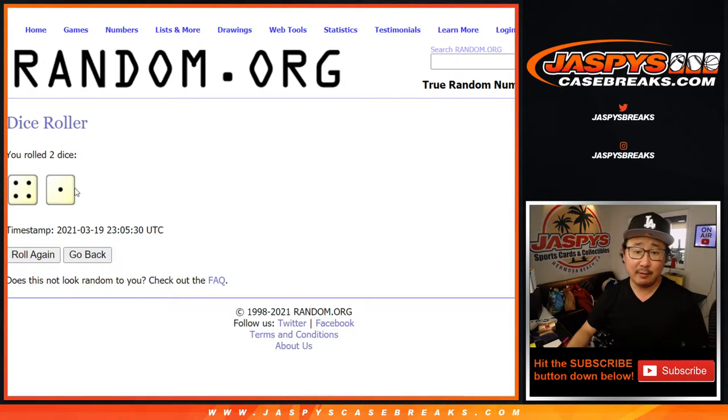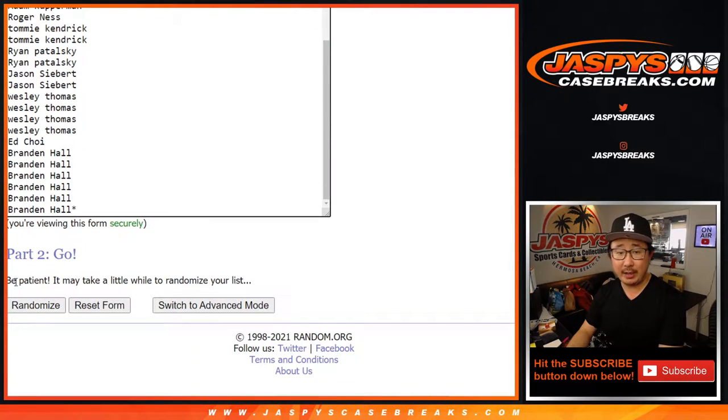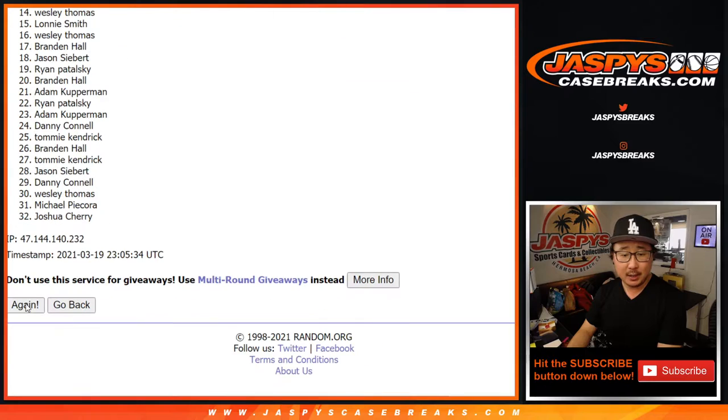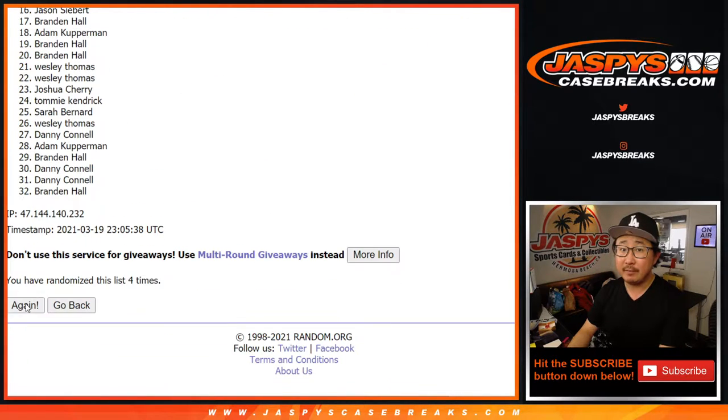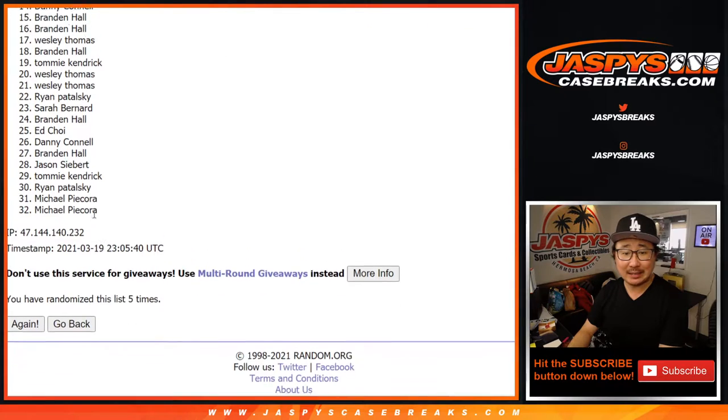Let's randomize it. Four and a one — five times for names and teams. After five rolls, we've got Tommy down to Michael.